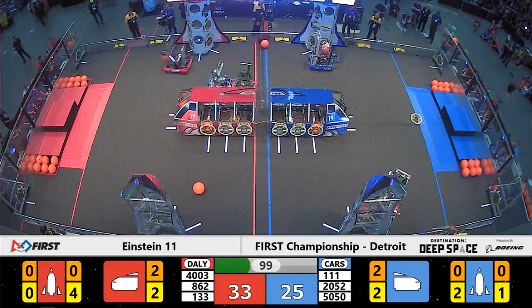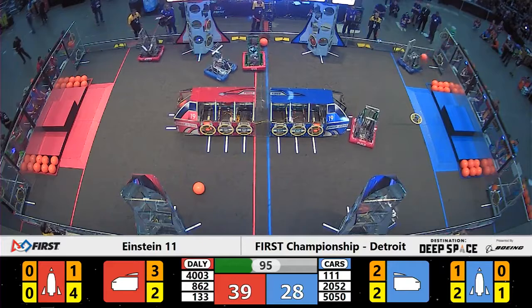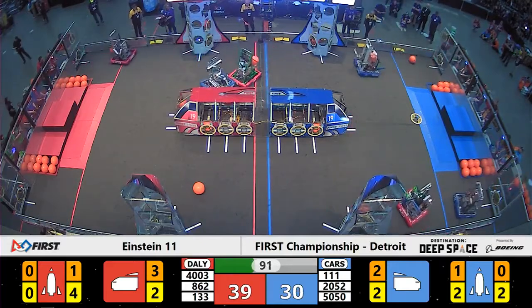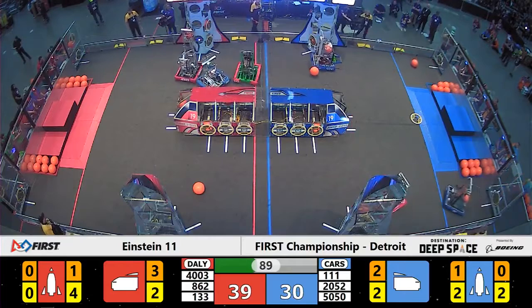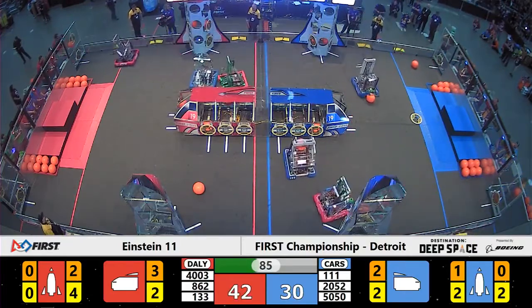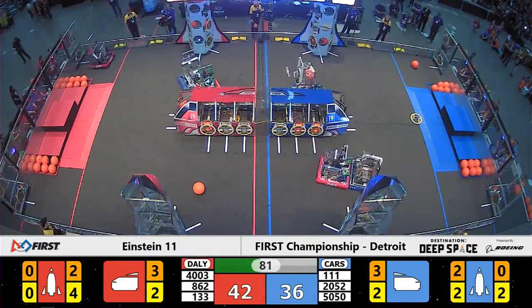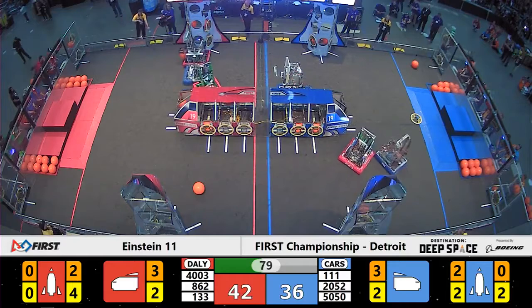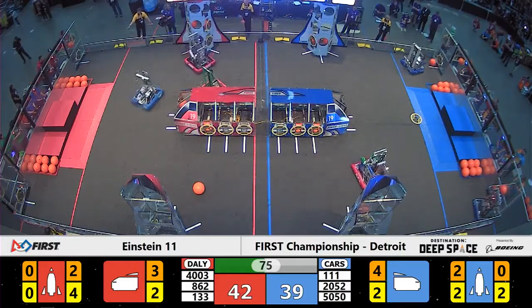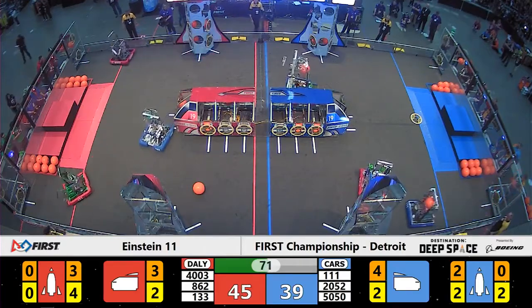Now 5050, with a cargo in tow, will deliver. 2052 and 133 in a pushing match on the far side of Primus. Nightcrawler is the Blue Team in enemy territory here, playing a two-on-one match between 133 and their Alliance partners, Trisonics. Despite that interference, Trisonics does deliver and heads back for another piece of cargo. Plenty of scoring positions here for Trisonics, as level one of the rocket and the cargo ship both have open bays.